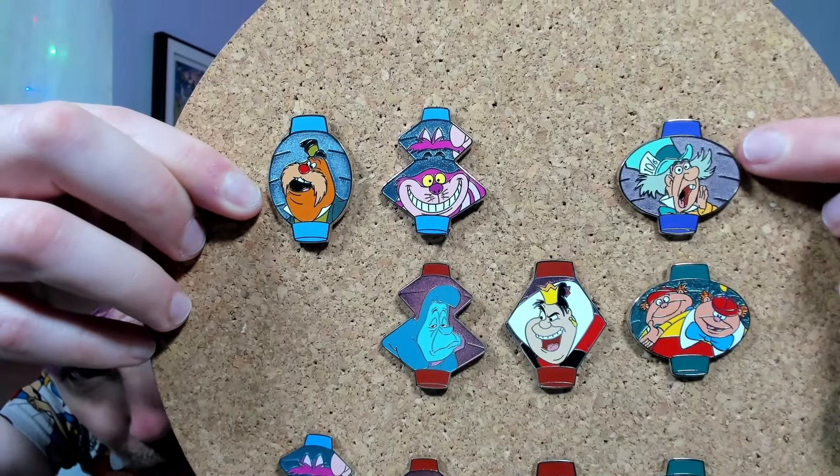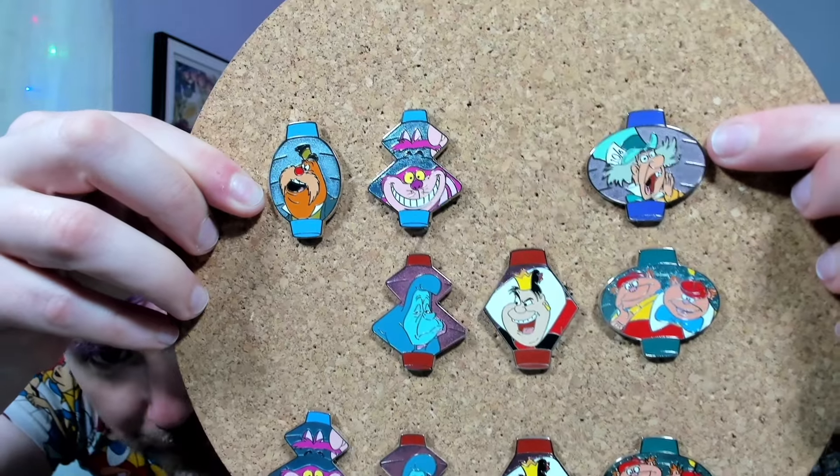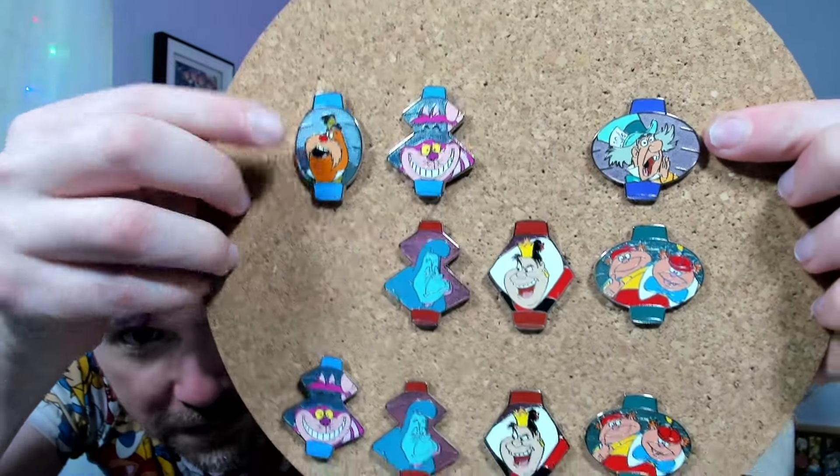Leave us a comment down below — which of the pins we opened today was your favorite? Mine — I'm torn. My absolute favorite is the Walrus, but the Mad Hatter is my other favorite. The Mad Hatter's face is not something we normally see in like a crazy screaming mode — I think stylistically they pulled off the best with his. But the Walrus is just so good because it's the Walrus and you don't see him very often. Look at these two: the Mad Hatter screaming — mustard, where's the mustard? — and the Walrus getting ready to eat some baby oysters. With that, we hope you all have a golden afternoon. Bye guys!